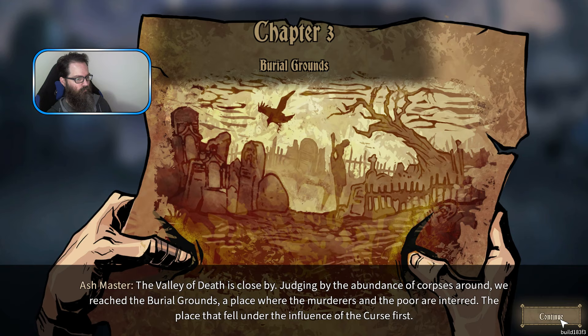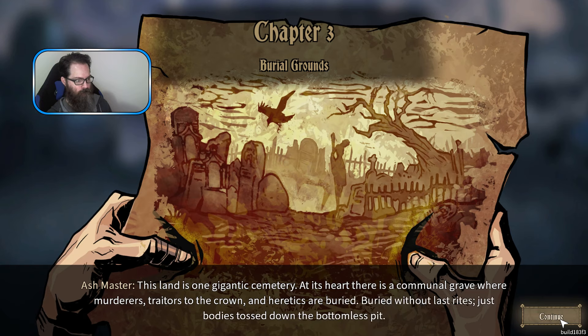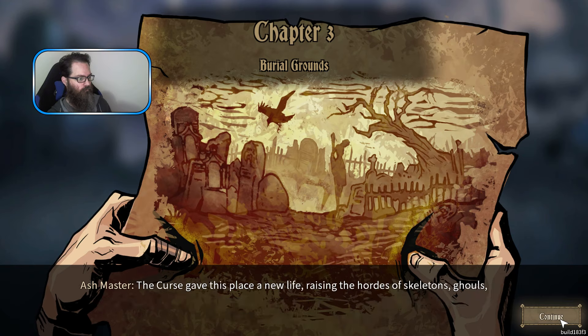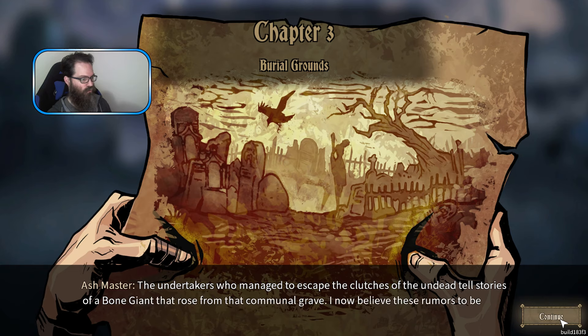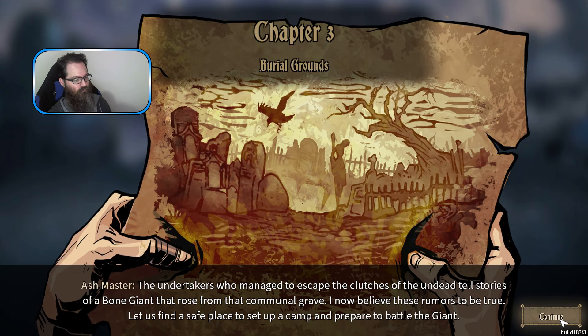You know no forgiveness, child of fire, and that is why you won't find peace. May the flames bless your soul when the hour of reckoning comes. The closer we are to the goal, the more corpses and lost souls I see - I now have doubts. Maybe the Master is right, and we the outcasts have gone too far in our vengeance. Who caused more harm to whom - the world to us, or the other way around? I break the curse, but what's next? There must be another way. The Valley of Death is close by. We reach the burial grounds - a place where murderers and the poor are interred, a place that fell under the influence of the curse first. This land is one gigantic cemetery, and at its heart there is a communal grave. The curse gave this place new life, raising hordes of skeletons, ghouls and other undead. I feel the earth tremble - something massive is stomping on it. A bone giant rose from that communal grave. Let us find a safe place to set up camp and prepare to battle the giant.